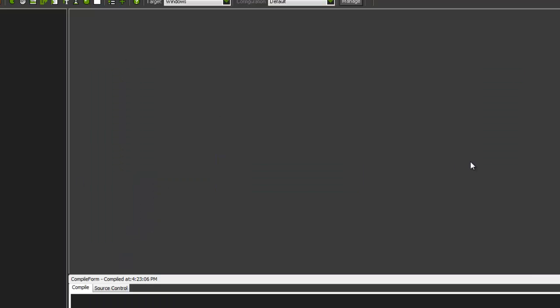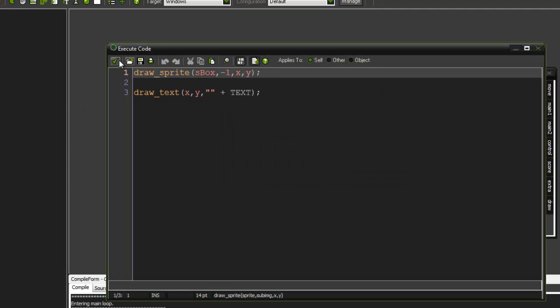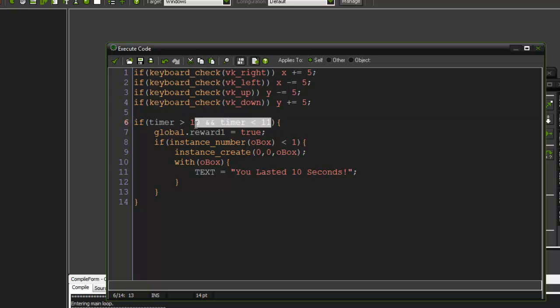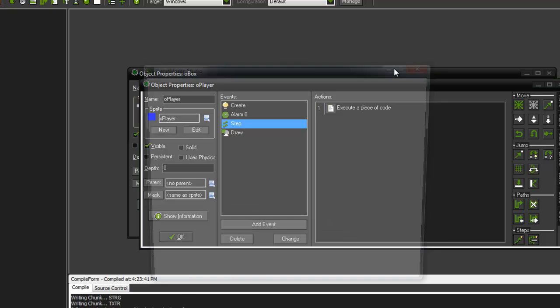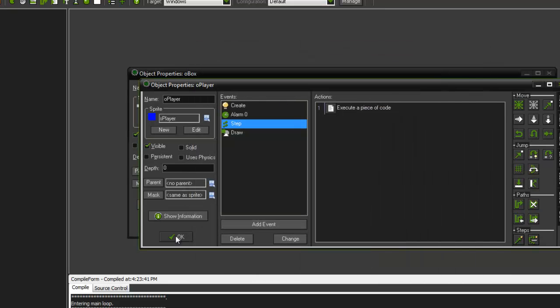Let's test it out. We're at one, two, three, four, five, six, seven, eight, nine, ten — and we get nothing. Let me check x, y... set it to 2, 2. Let's also change the condition to less than 12. Going again: one through ten... there it is! It says 'You lasted 10 seconds.' The text is a little too big, but you can just go into fonts, create a new font, make it smaller. That's basically it.